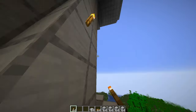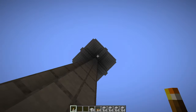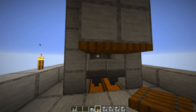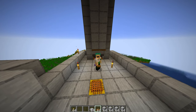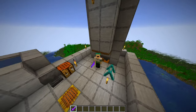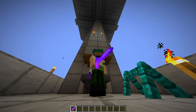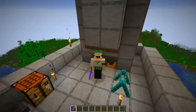Slap some torches down so nothing spawns up here and you can AFK here. Phantoms won't spawn because you're under the slabs, by the way. The final step is to put some trapdoors right there so creepers don't try to blow up in our faces. And that's it - you just built a working super efficient all-mob farm. I've got my Looting III sword and I'm going to switch to survival on hard mode so you guys can see just how efficient this farm spawns with only two layers.